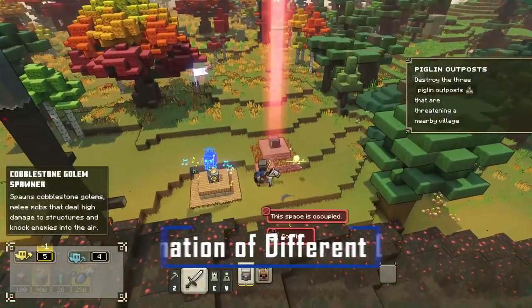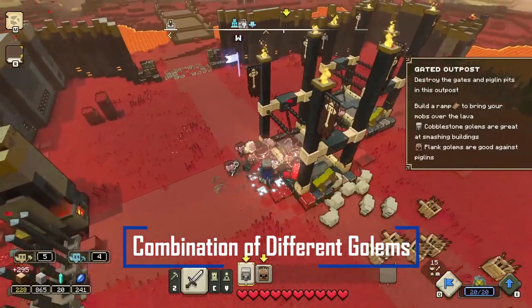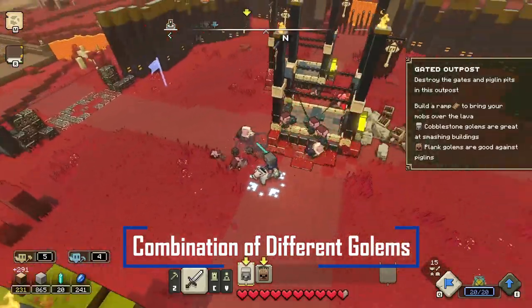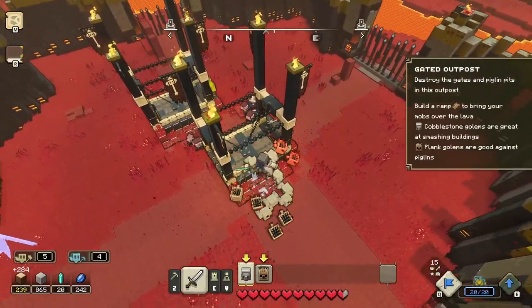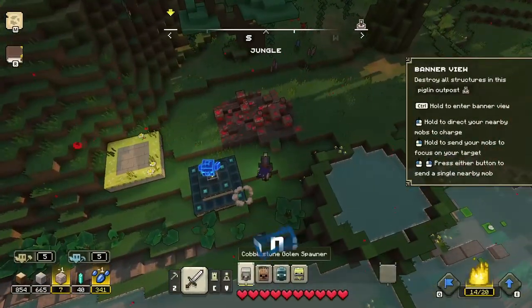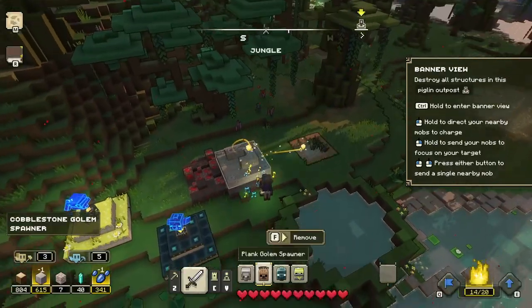Firstly, you will need a combination of cobblestone golems and plank golems. Plank golems are preferred for attacking enemies since they attack from afar. Cobblestone golems are used more for attacking towers due to them attacking up close and personal. Secondly, craft spawners near the outposts so you can spawn new troops into battle according to your need.